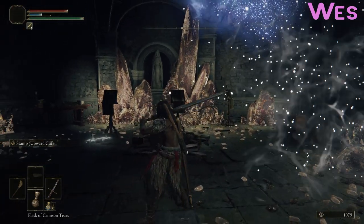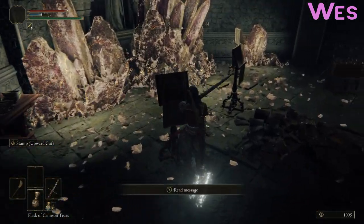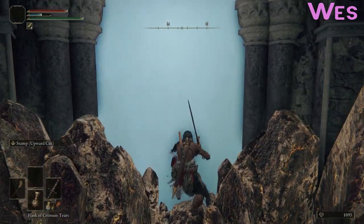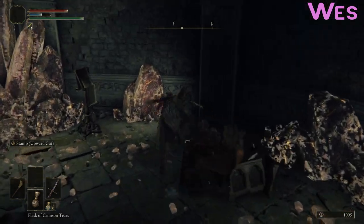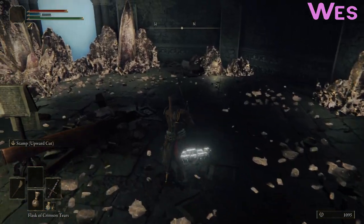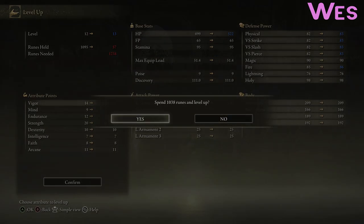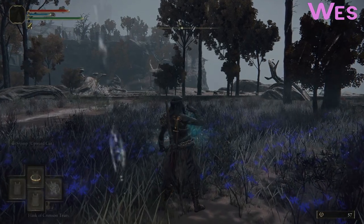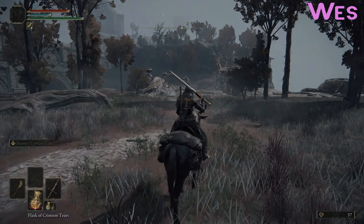But we got it, and we earned ourselves most of our level's worth of runes, probably. That's nice. Are you holding open the seal? Or is the seal still sealed? The seal remained sealed. So I guess that was largely pointless except for the runes. Vigor — bigger. It's got to be bigger. Wes's defensive strategies basically involve tanking everything with his big beautiful face.